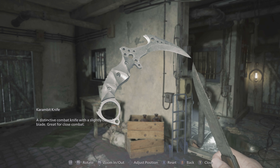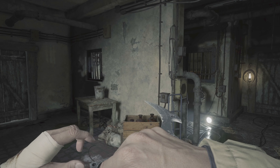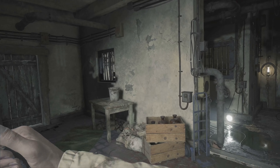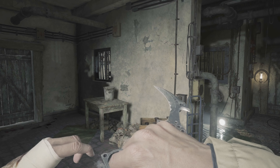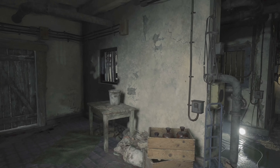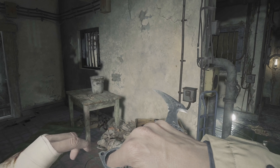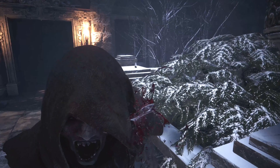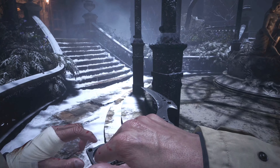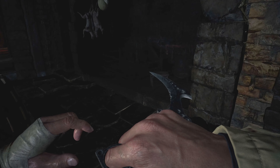The Karambit knife can be bought from the end game store for 10,000 CP for Ethan to use in his sections afterward. Let's test it out. You definitely handle this knife a lot better than the regular knife — this one's definitely designed for combat. Now let's test this knife on a Moroika. Holy — three slashes compared to like the 22 the regular knife took. This is a really powerful knife.